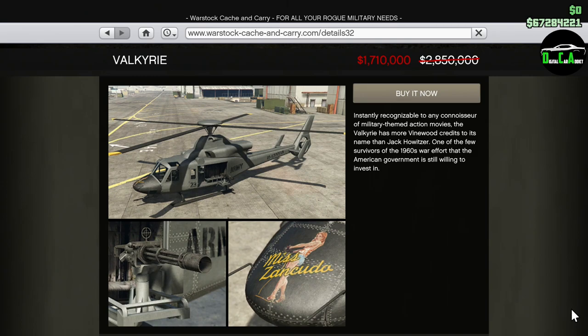Next up, we have 40% off the Valkyrie — a very old helicopter from the original Heist update, but still very cool. The guns on the side are pretty powerful, but in general it's not that great of a helicopter. Obviously the newer ones are a lot better, and even at this price I still feel it's too expensive for what it is.